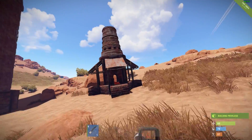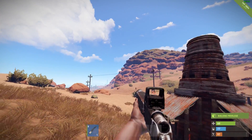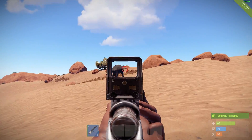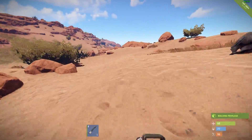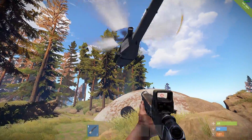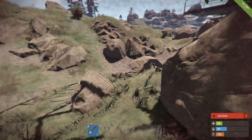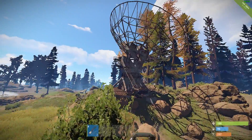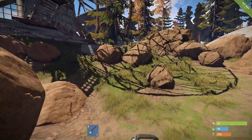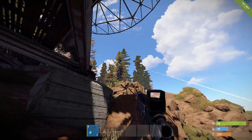We already know that the AMD GPU Pro driver isn't great, so let's try to end this video on a high note. This is Rust, which we covered in the previous video. But notice the frame rate — with the 16.6 drivers we were getting like 15, 20, maybe 25 at the high end. Now we're getting between 30 and 45. It's crazy. I'm not sure exactly why this driver had such an impact on Rust, but it did, and I'll take it.